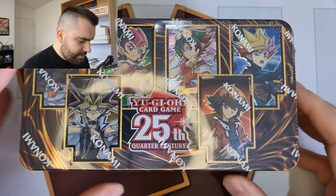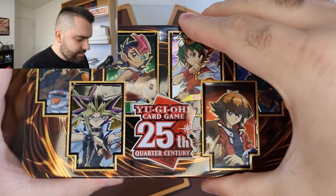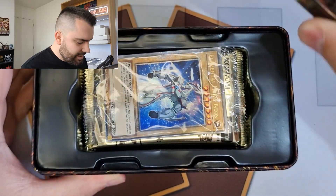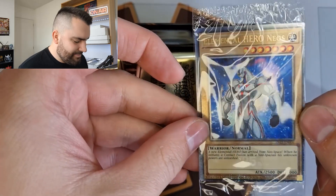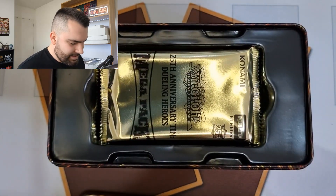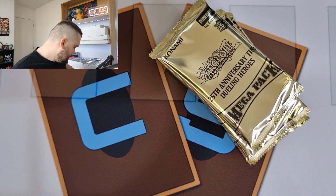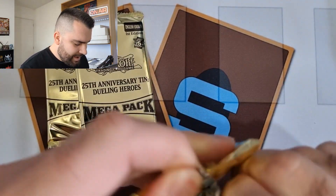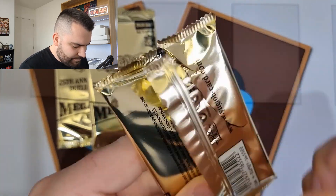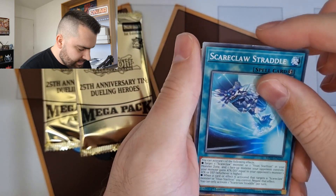Alright, time for another 2023 tin. Let's rip into this and see what our promo is. Red-Eyes Black Dragon is honestly a pretty good promo to start, but let's see what we got in this one — it's Elemental Hero Neos, which I think is a really cool promo but obviously not that great value-wise because Neos isn't really playable. When you do play Neos you play one in the Omni-Hero decks. I'd be keen on Fenrir out of here because I actually need a set of Fenrir right now and no one wants to sell me them.